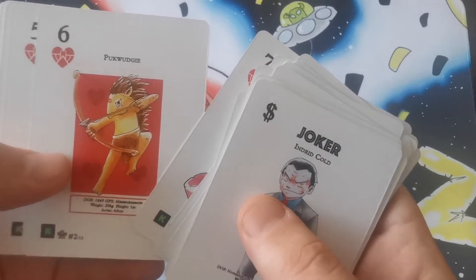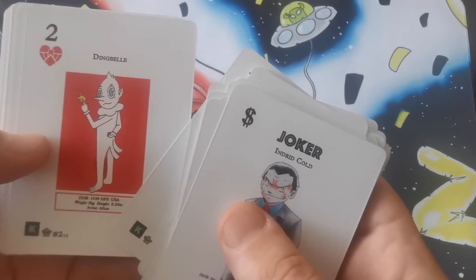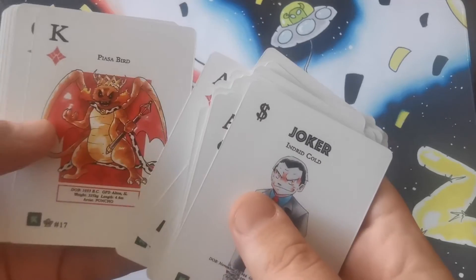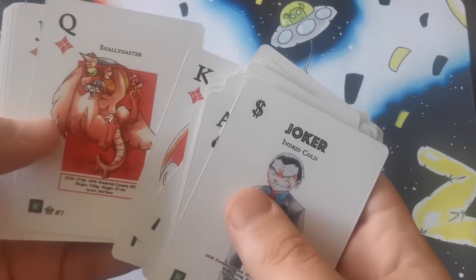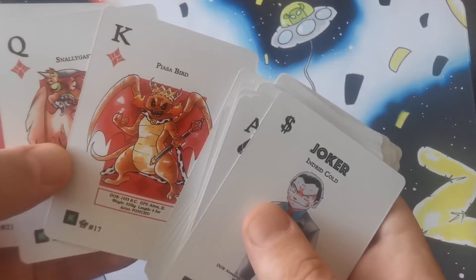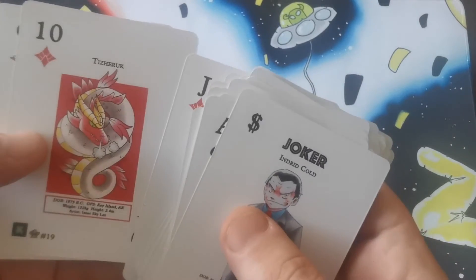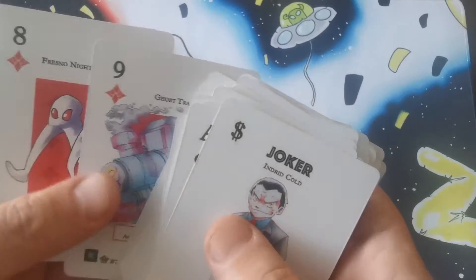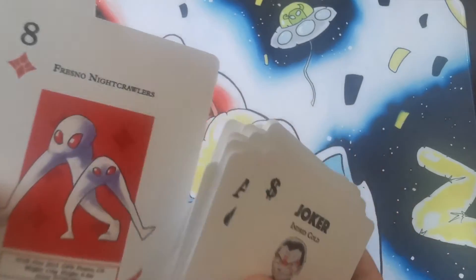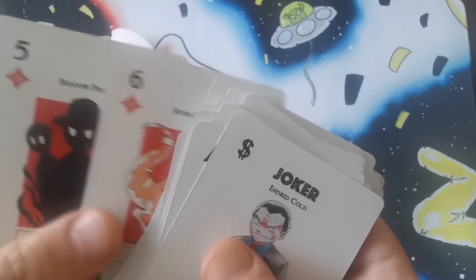These are pretty cool. I do actually quite like the artworks on these as we're flicking through, and the cards feel pretty good. That was the next Ace. So you've got the Red Ink — Piazza Bird, Snallyguster, Metal Man, Tiseric, Ghost Train, Fresno, The Old Pants, Lizard Man, The River Dinos.